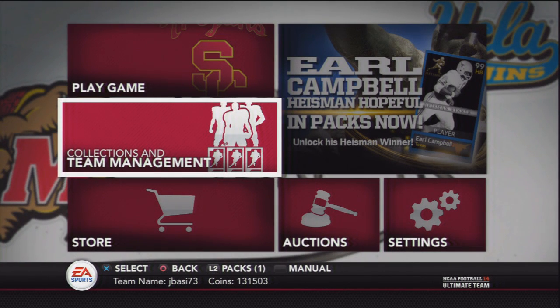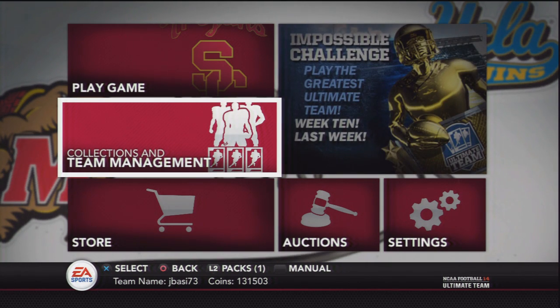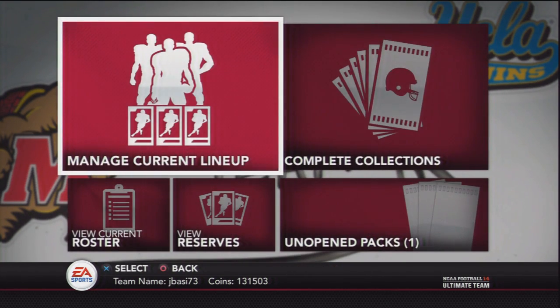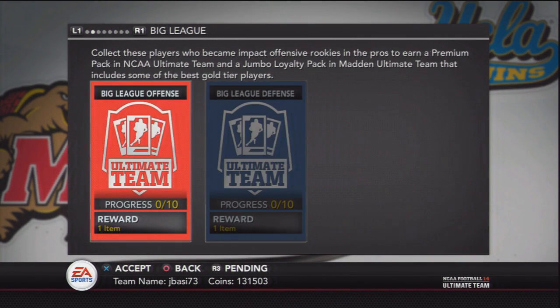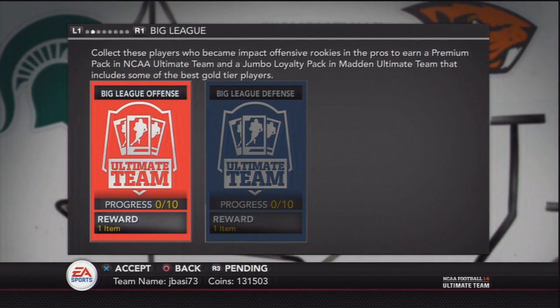What is good YouTube, JB here and this is going to be episode 16 of my How to Make Easy Coins series for Madden Ultimate Team 25. Now if you're a little bit confused about why I'm on NCAA, don't worry — this is a Madden Ultimate Team 25 How to Make Easy Coins video, where I show you tips and tricks on how to make some easy coins. I'm going to talk about the Big League Collections right here.